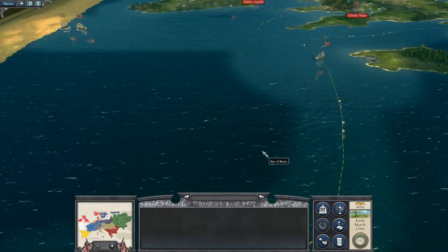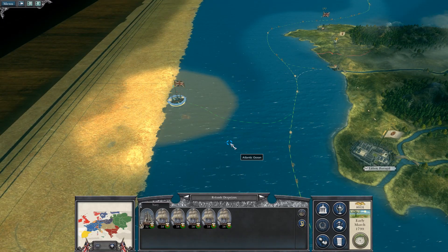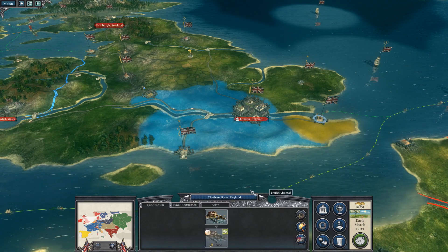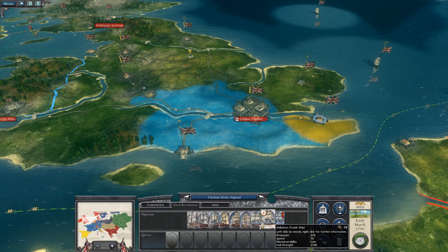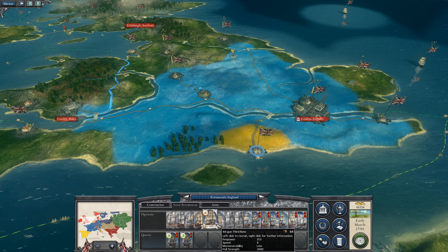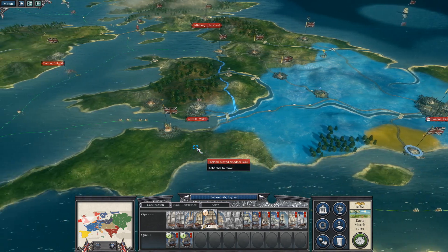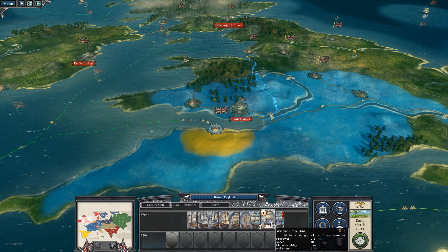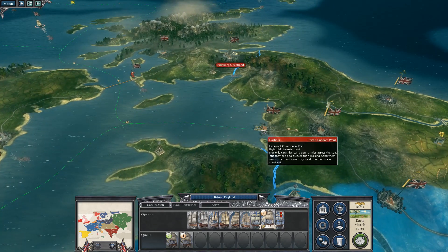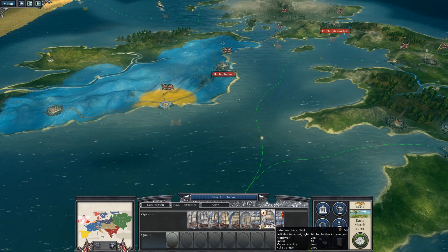How many more do we need down here? I think there's five — one, two, three, four, five, yep. So it's five more men. I'll recruit one from here, two from there, one more from there, and the last of the five — one more of that.